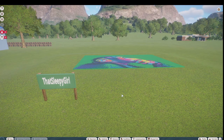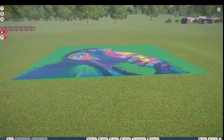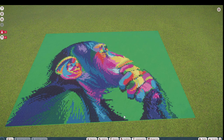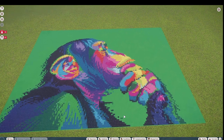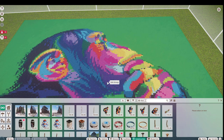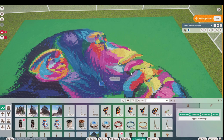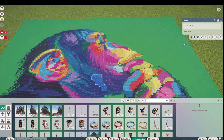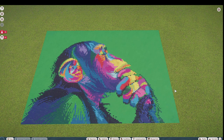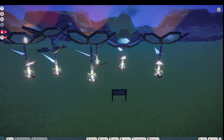Our next blueprint was made by That Sleepy Girl. That Sleepy Girl has been busy — this piece is called 'The Thinking Primate' and you can bring it into your zoo for right around 89,000. Each one of these pieces are gutter funnels — that's what That Sleepy Girl makes all of her murals with. What a beautiful piece! Thank you so much for posting on the Steam Workshop.